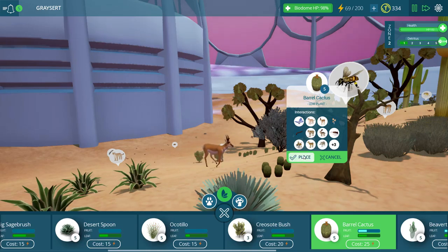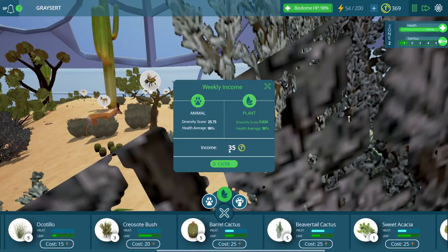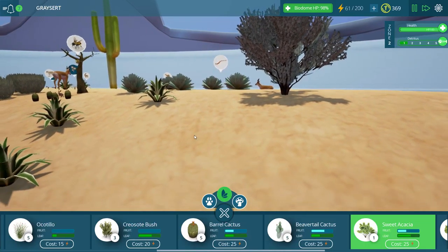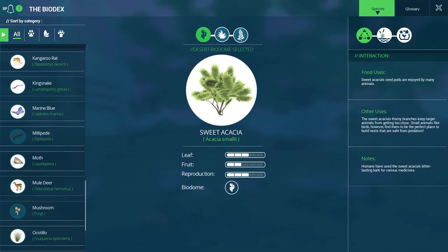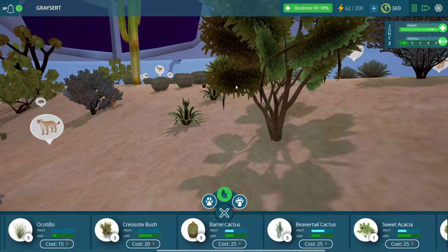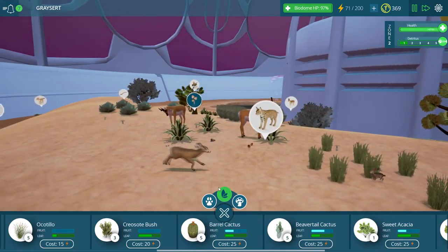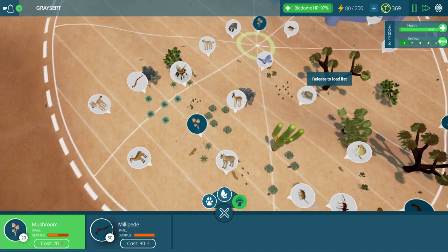Maybe a couple of barrel cactuses as well, because we really haven't put down many of those. Our plant and animal health is looking way better than it was last time, and our diversity score is actually looking pretty darn good too. Let's put down some of this sweet acacia. I kind of wonder if there's an area where it actually tells you how to pronounce these plant names — that would be great. Developers, if you can put a little area on how to pronounce these different plants and animals, that would help quite a bit. I apologize for my grotesque and horrible failures. Let's put down some more mushrooms though — that'll make me feel better. Mushrooms make everyone feel better.